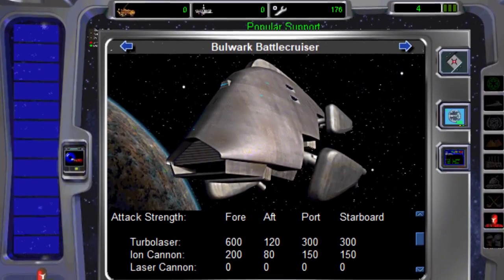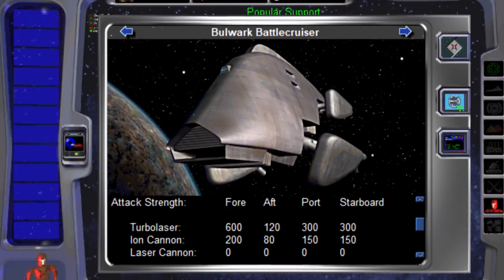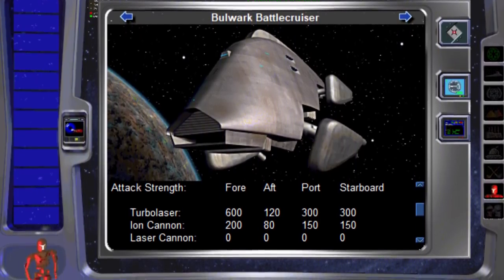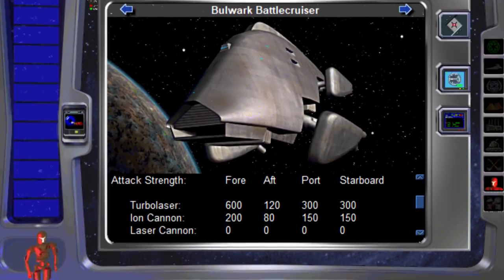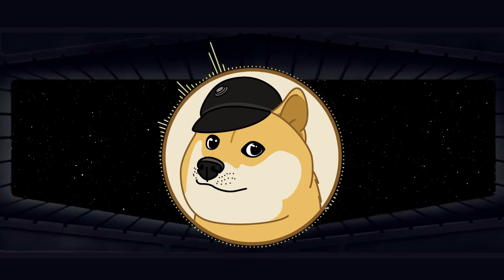The ship first appears in the Star Wars Rebellion video game, where it's called the Rebel Bulwark Battlecruiser, and is listed as the most powerful vessel within the Rebel fleet, and also is the final researchable ship in the Alliance's tech tree.